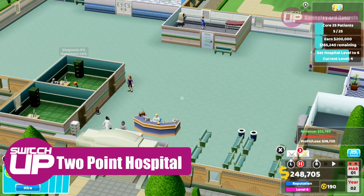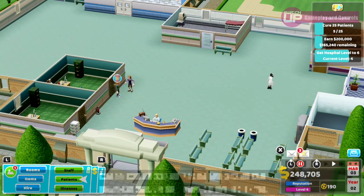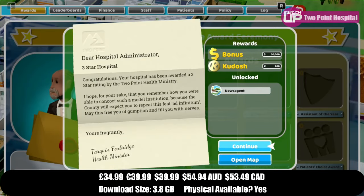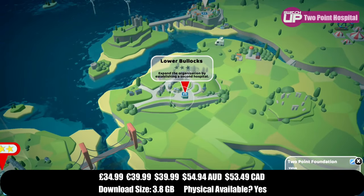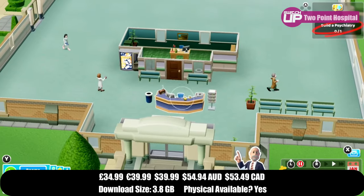Then we've got probably our personal favourite of this list — Two Point Hospital. It takes what was done before with Theme Hospital, it has some of the same team behind it, and just modernizes it, bringing it to a new audience. I loved those games back in the day, they were such good fun, and this is a great spiritual successor. You can tell it has the same DNA.